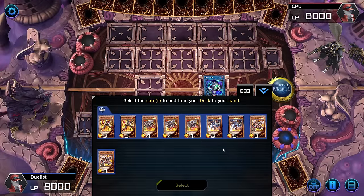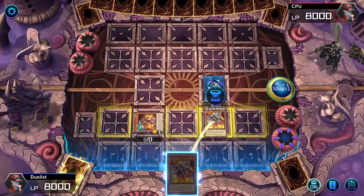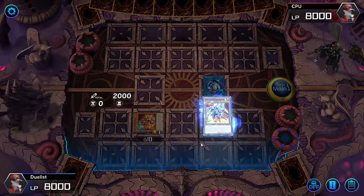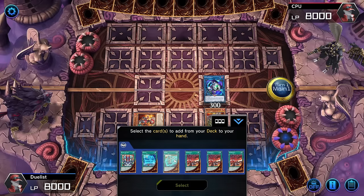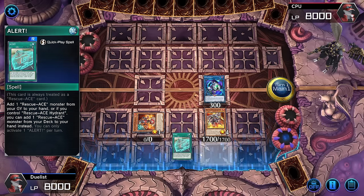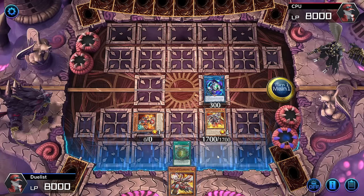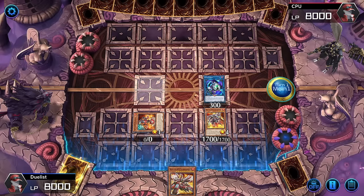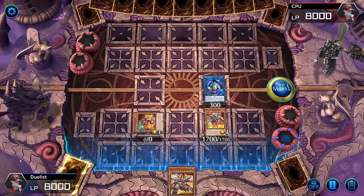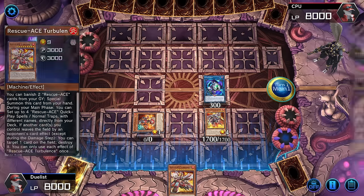So we have Hydrant activating — grab our Air Lifter. Summon it behind the extra monster zone so it gives you more options to make your plays. Lifter also not negated, grabbing the Alert. Alert, while we have a Hydrant on the field, has the additional effect of searching the deck instead of just the graveyard. We add our Turbulence. This is when they know for sure they have to hold their Impermanence or Veiler for Turbulence. We saw in the Link Karibo summon their field lit up, telling us they have something to target and negate our Turbulence.